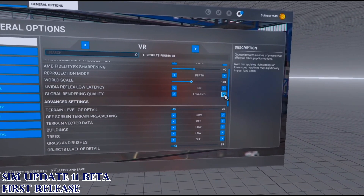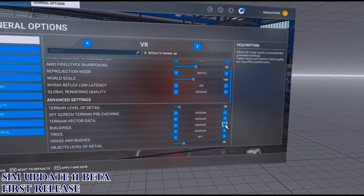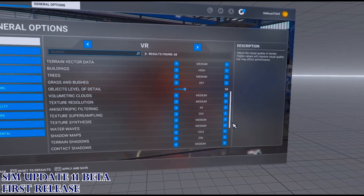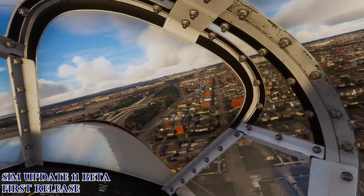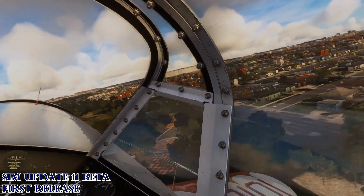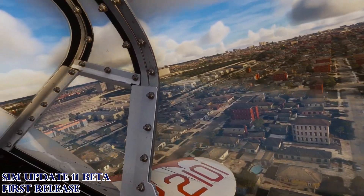I'm going to change a couple of things — go to medium, then change my buildings to high, and increase my filtering and my sampling. So I increased just those three items. Now we're back in roughly the same part of the suburb, heading towards the city.